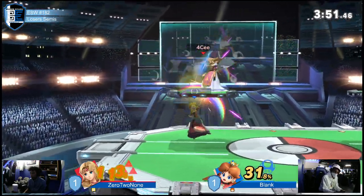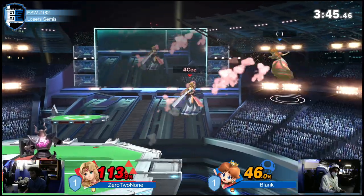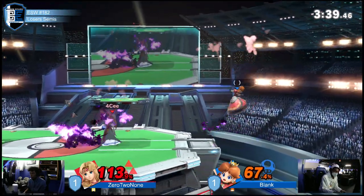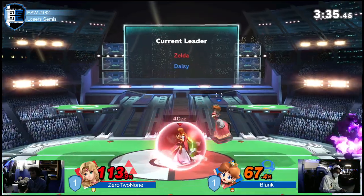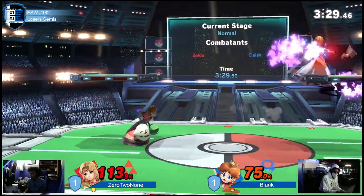Zero to none stuck at the ledge now, getting juggled — okay he's able to land. Could pull from the phantom there. If it doesn't work once, just let that forward smash rip again — it's so lagless and fast. Okay, up B — zero to none reclaiming center stage.